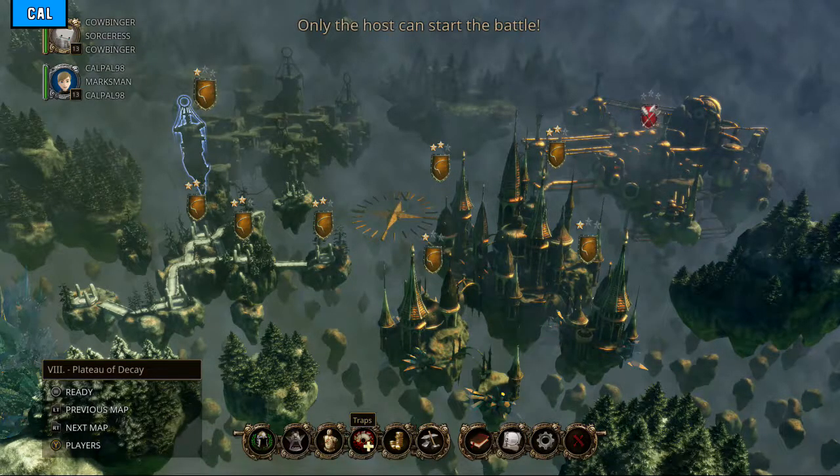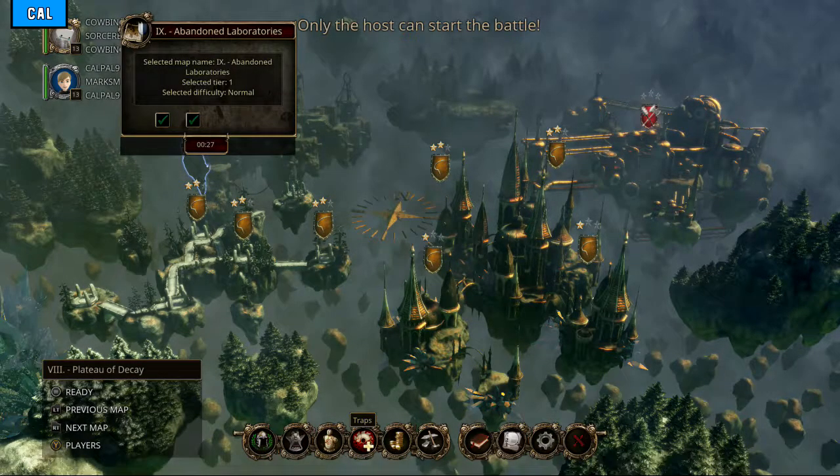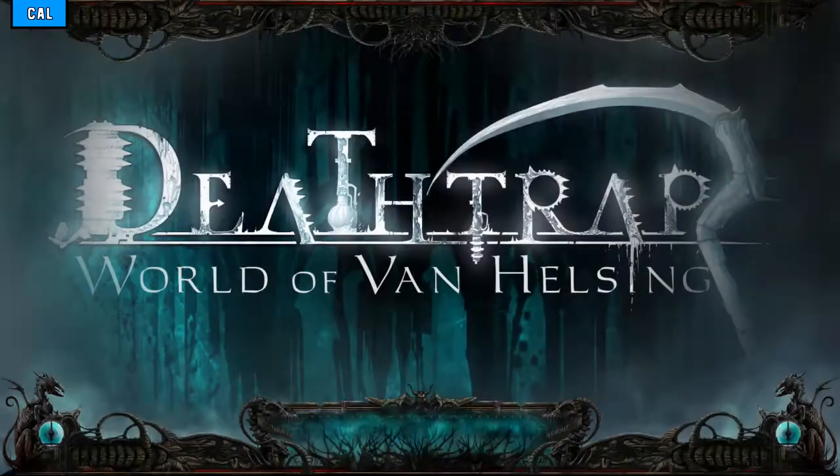Okay, select a map. Start battle — number nine, Abandoned Laboratories. So you bet your arse there's going to be a lot of mechanical. The Goo Lagoon — that is a dank beach. I don't ever know what to expect when we load up these levels. I never know what sort of layout to expect, there's just no pattern or theme. It's just like a random backdrop. It seems.